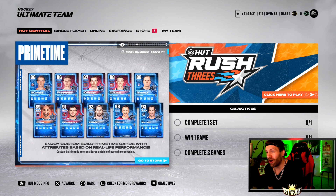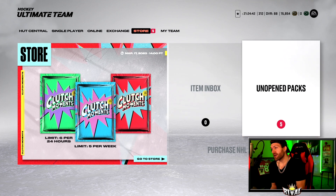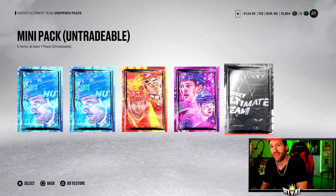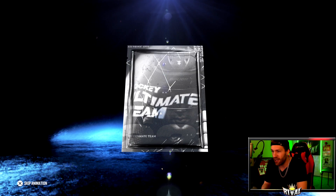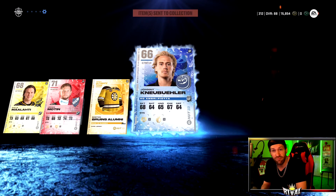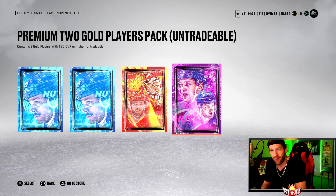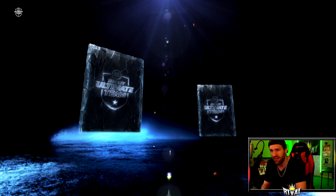Those are all the new Clutch Moment cards, challenges, and HUT Champion cards. Just a reminder — Prime Times and milestone cards like the 93 Quinn Hughes are also out, probably a pretty good-looking card, but we don't have time for all of them. We're going to end the video with some unopened packs. Hope you guys enjoyed the video — if you did, smash that thumbs up, it really helps the channel. Drop a comment below, subscribe if you're new.